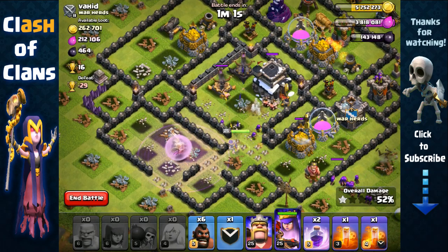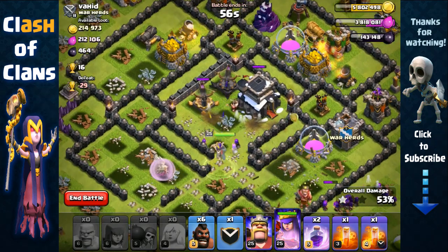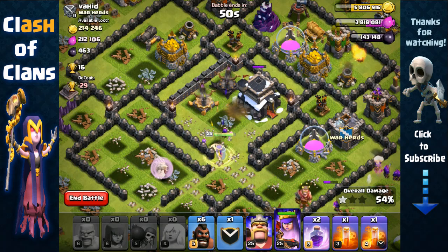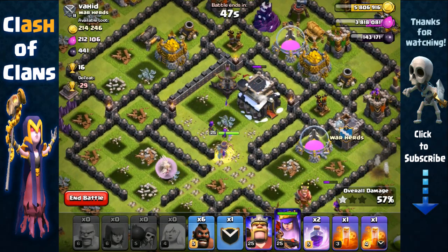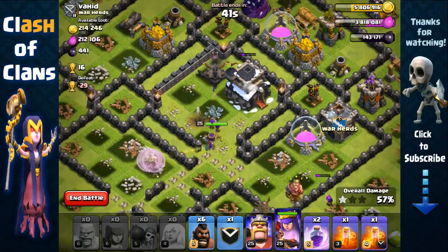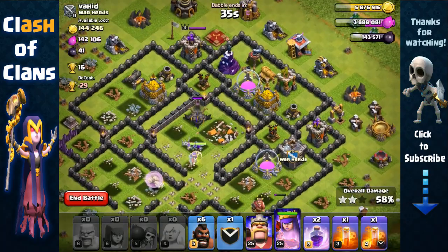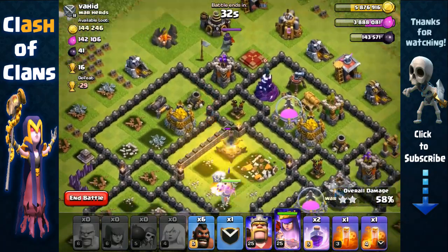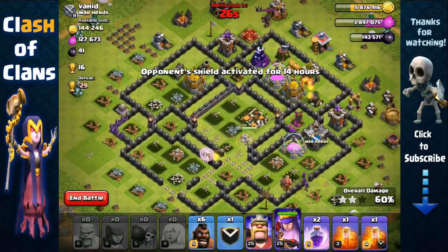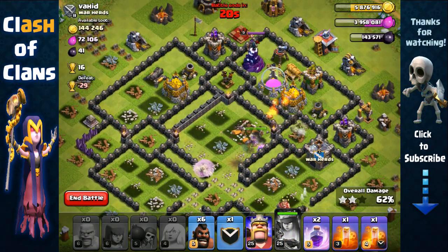We've used two rage spells but I'm confident they're worth it as we should be able to get all the storages from inside that core. She's gonna go after the town hall and she's being targeted by two X-bows — those aren't really that powerful unless coupled with other point defenses. My archer queen has already taken out all the teslas so now she's only getting targeted by one X-bow, and that's really not gonna be enough to stop her. The other point defenses are just around the exterior of the base. We're running low on time though.